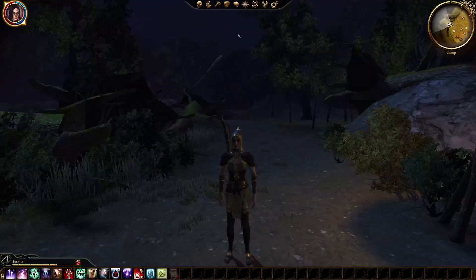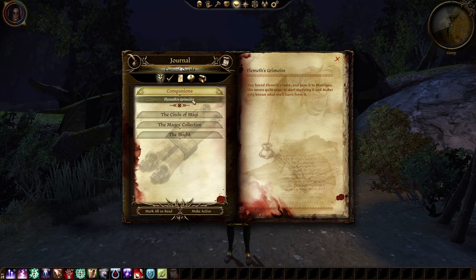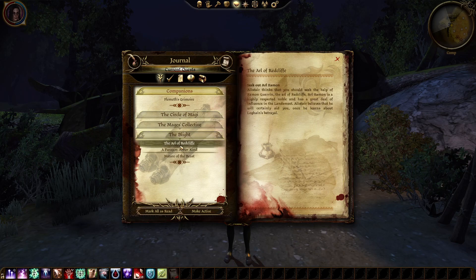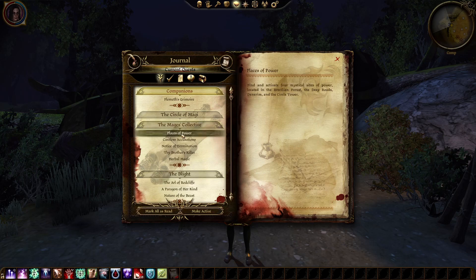Where are we going next? I think we're going to Companions — Flemeth's — she seems quite eager. Summoning sciences — okay, when the library is in a better state I need to go back there. Mages Collective — there's a bunch of weird side quests I'm not sure how to do, so we'll just keep on with the main game.